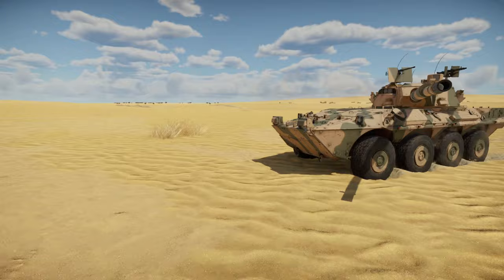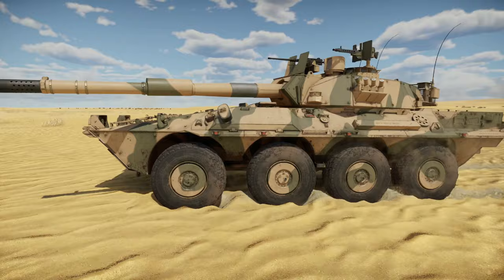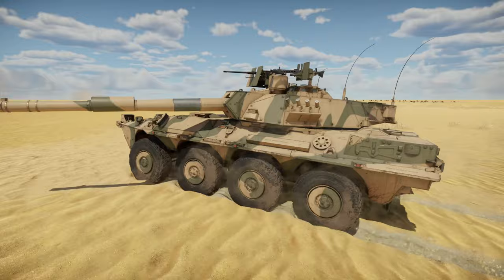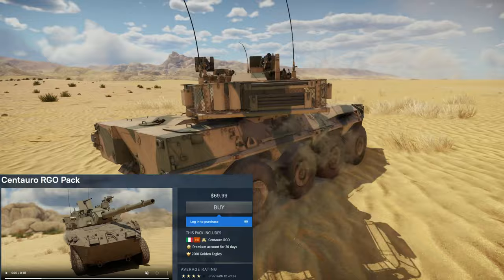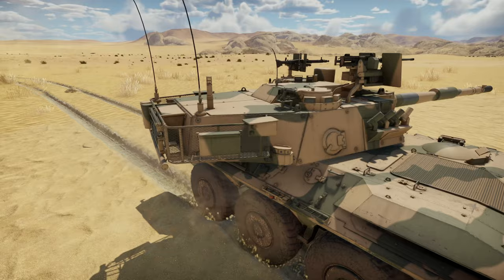Hey everyone, Tankenstein here. In this video I'll be reviewing the Centauro RGO, though I'll just be referring to it as the RGO. This is a currently 11.3 BR pack premium light tank in the Italian ground forces tech tree, though of course it flies with the flag of Oman. The pack currently costs $69.99 USD when not on sale and includes 2,500 Golden Eagles, 20 days of premium time, and of course the RGO, which stands for Royal Guard of Oman.